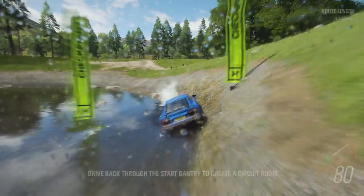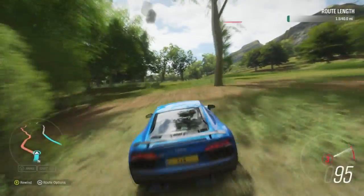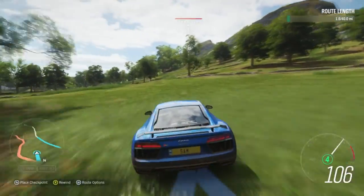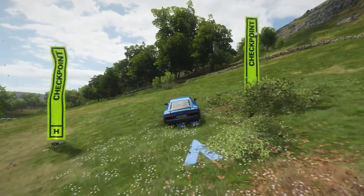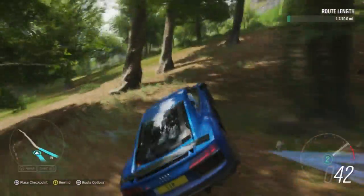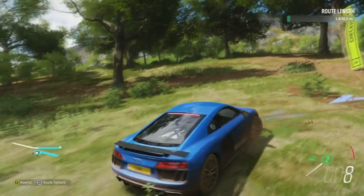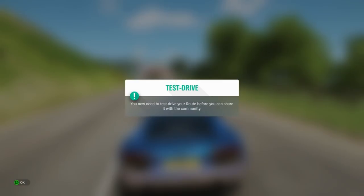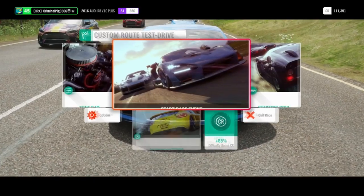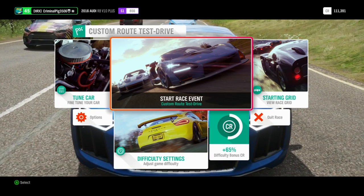Place one right there — so you've got to go through a bit of water now. And there — you've got a chance of hitting a tree. I'm going to go right past the finish and start line. Create a circuit — which is what we want. Oh, we've hit a tree. That's going to be a tricky one. Boom, right there. Now I need to test drive it, so let's test drive this route and see if I can even race my own route. We're going to share this, so feel free to have a go at it.